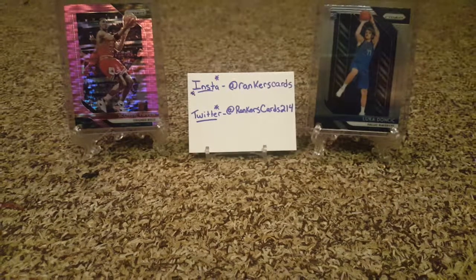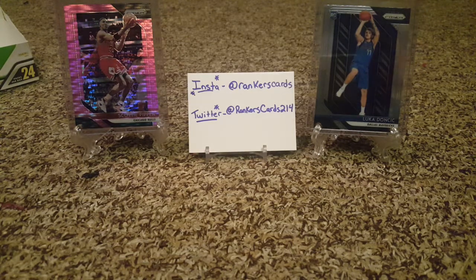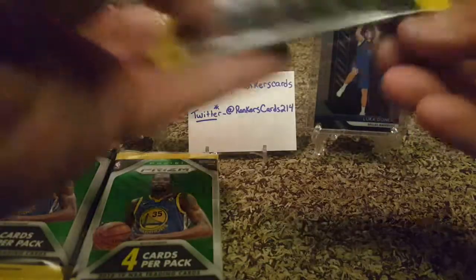Let's bust open these packs — prisms are so beautiful and fun to open. First few cards: KD, Tatum, Mo Bamba insert, Paul Millsap. Our autograph is already out in the second pack, so let's save it for the reveal.